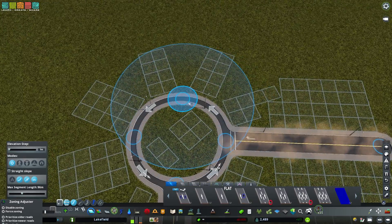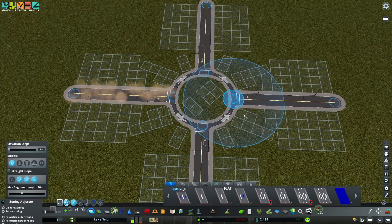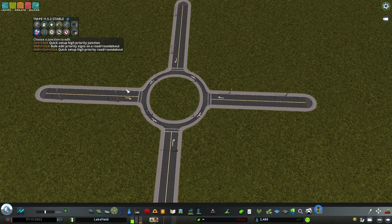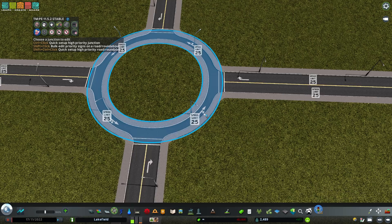I'm just going to use two-lane roads coming off the sides of this. Very simple. The way you actually set this up and add the correct yields and other Traffic Manager elements is go to Traffic Manager, click on the Priority Signs button, hold Shift and Control while hovering the roundabout, and give it a click. And that will automatically set up the necessary options for the roundabout.